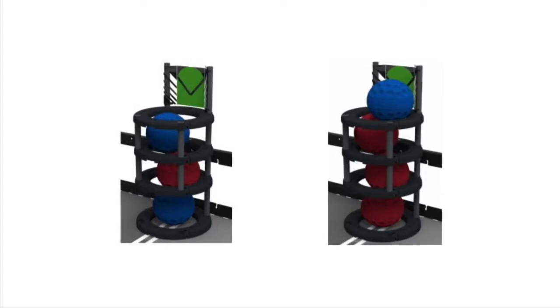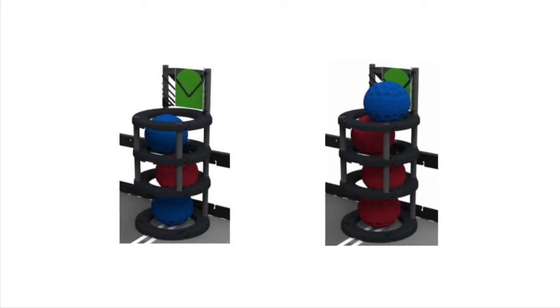If these goals were on a blue field, the left goal would be worth five points: two for each blue ball and one for the red ball. And the right goal would be worth three points, one for each of the three red balls. Again, the blue ball protrudes above the top ring and does not count in the right-hand tower.